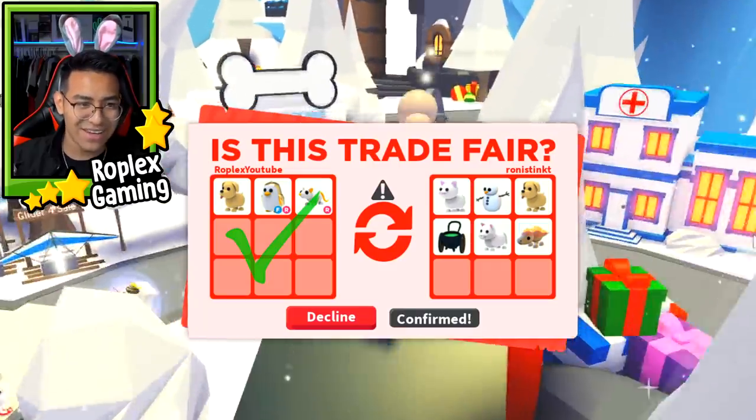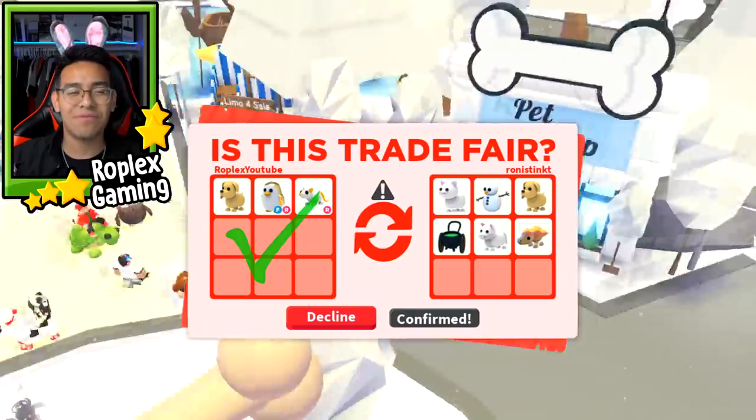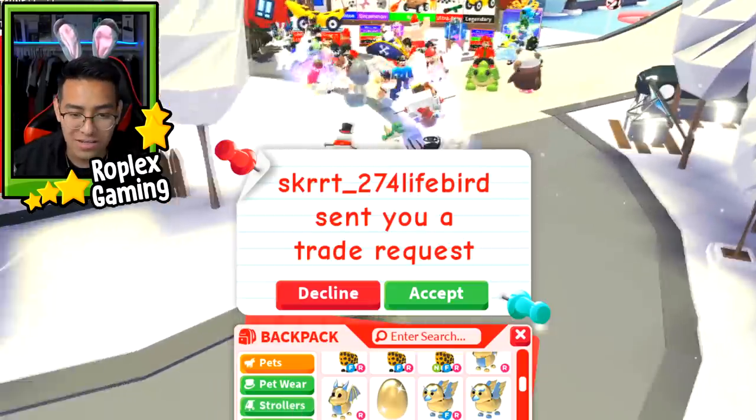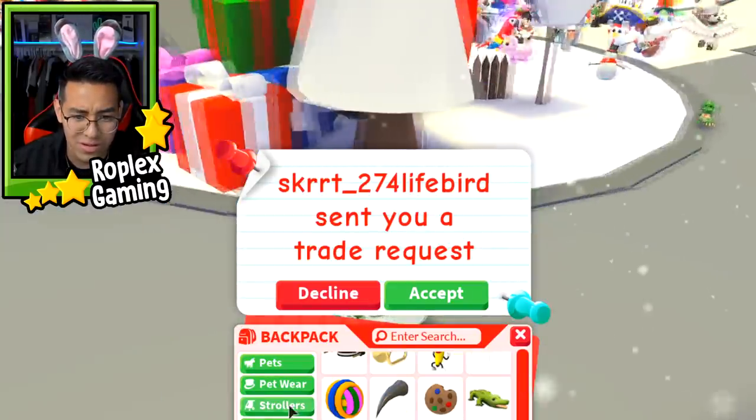I don't think he's serious — he's not typing anything. Oh wait — he typed in 'free,' but I can't just take stuff. Let's go! I really just got a cauldron stroller. What the heck? That's pretty cool.